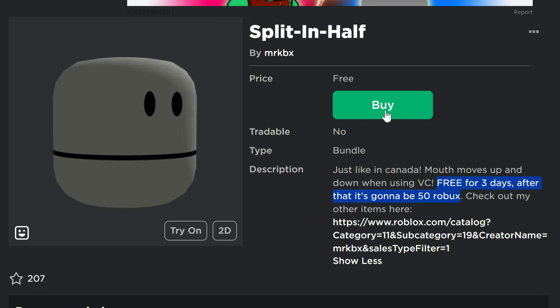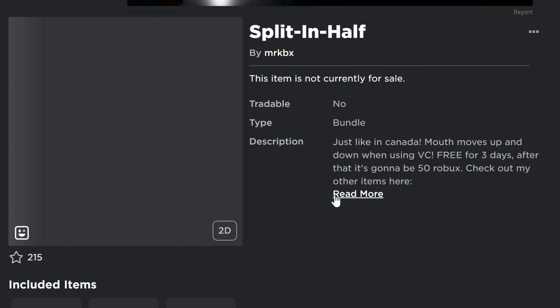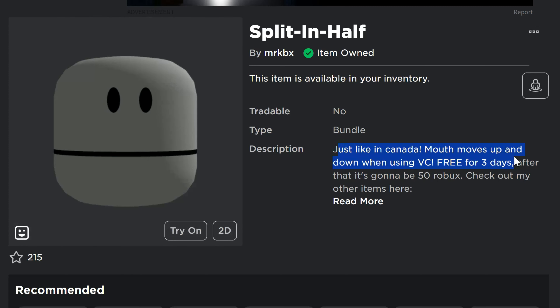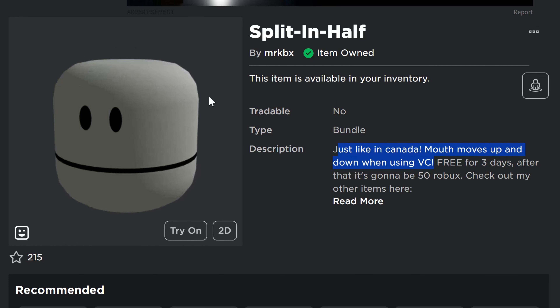This one is free — just click on 'Get Now' and continue. Just like in Canada, the head moves up and down. It's basically the South Park Canadian guys Terrence and Philip, but it's a Terrence and Philip head split in half. Go get it now while it's free.